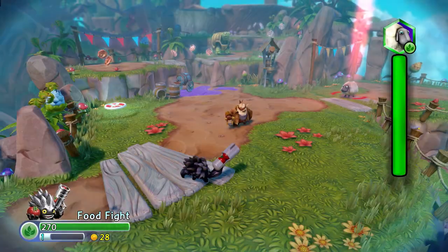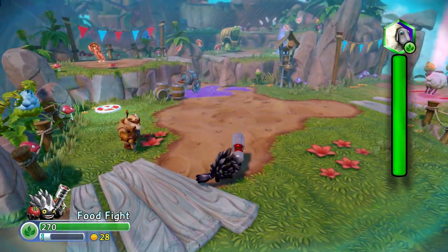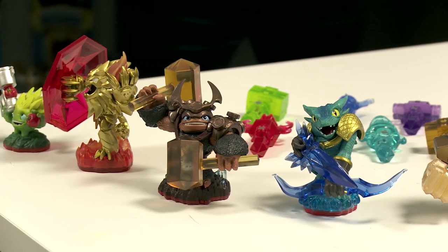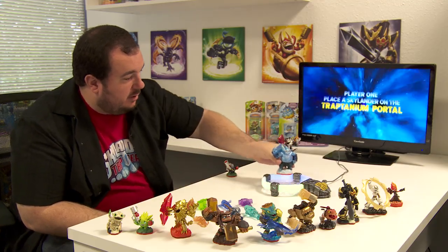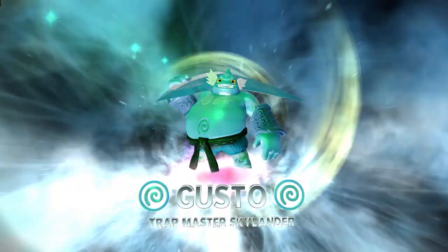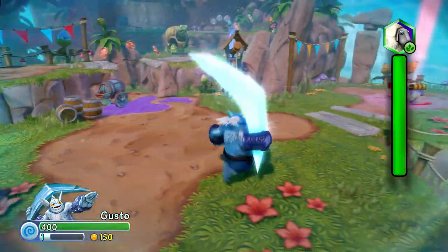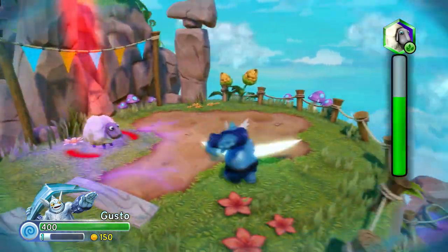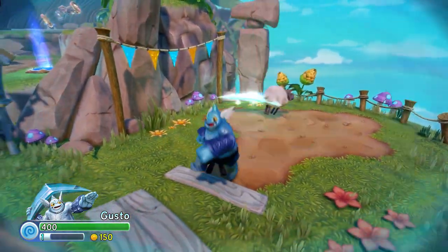Sheep Creep is a trappable villain — you can see he's got a rapid-fire cork-shooter. To give ourselves the upper hand, we're going to switch to a Trap Master, because they get a damage boost against all trappable villains. We're going to bring in a brand new Trap Master: Gusto. You can see as soon as I bring him in that his Traptanium Boomerang is actually glowing, showing you that you're going to get a big damage boost against the trappable villains. Now if I can evade the cork shots of Sheep Creep, I'm going to defeat him and capture him.